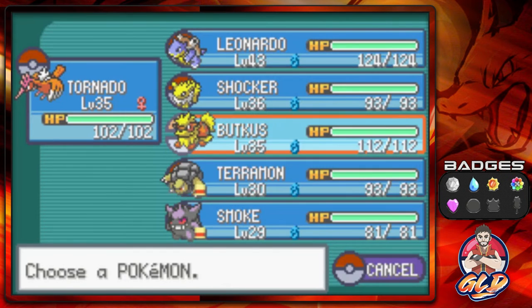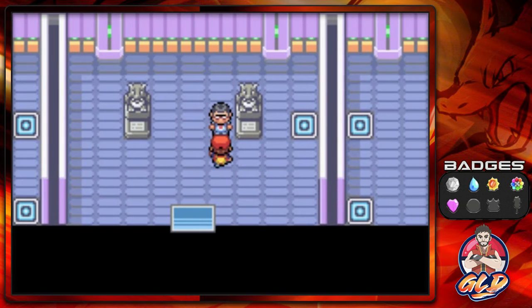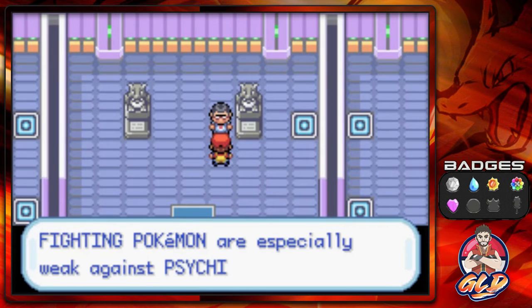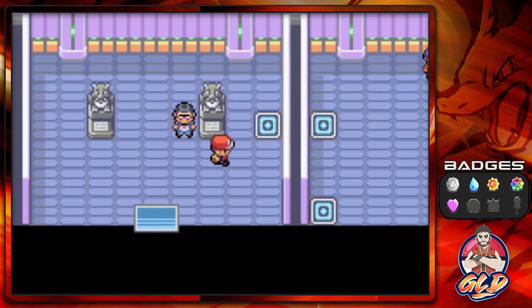So what we're going to do first is go with Shocker, since it does have an Electric-type attack and Bug-type attack. Sabrina's Pokemon use Psychic Power instead of Force. Fighting Pokemon are especially weak against Psychic Pokemon — they'll get destroyed before they can even aim a punch. That is so true, hence the whole story of the last thing.